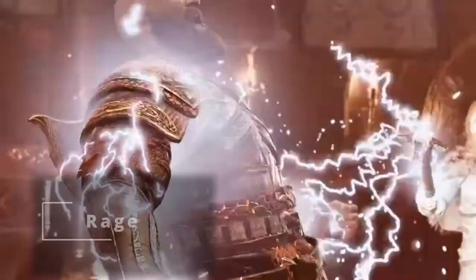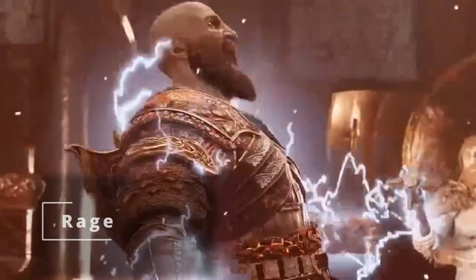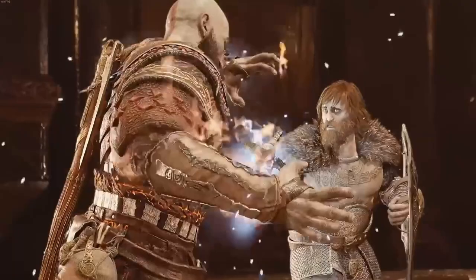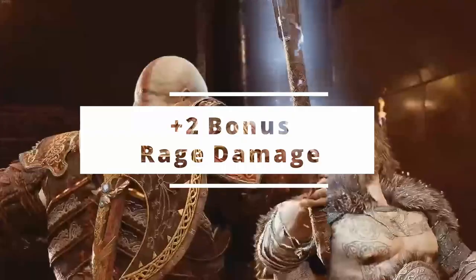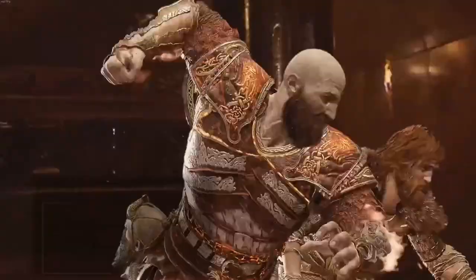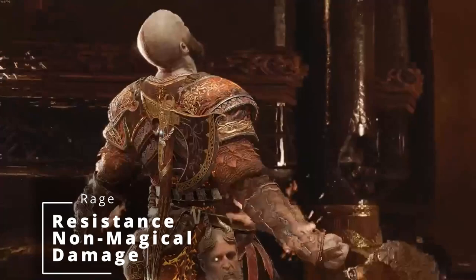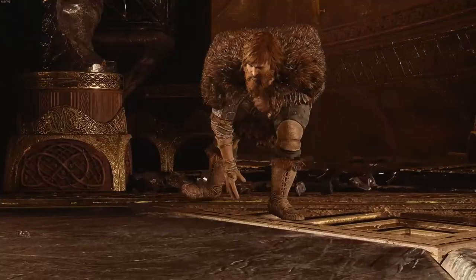At level 1 of Barbarian, you get Rage, allowing you to use your bonus action to enter a full rage-like state. This gives you advantage on Strength checks and Strength saving throws, plus an additional bonus to melee weapon attacks that use Strength. The Rage damage is a bonus that goes up as you level. It also gives you resistance to pretty much all normal physical damage, though you can't concentrate or cast spells while raging. Currently it lasts one minute and you can use it twice per day.